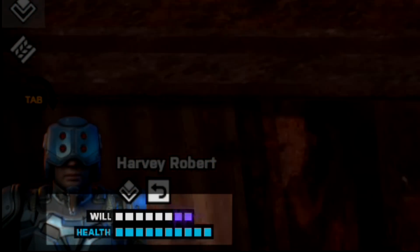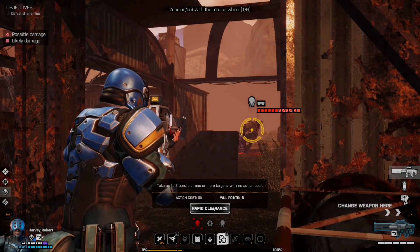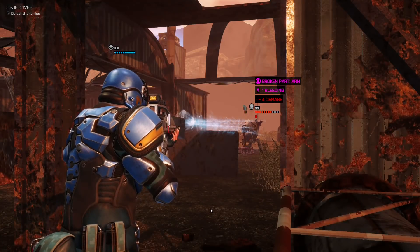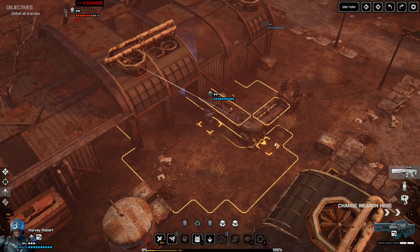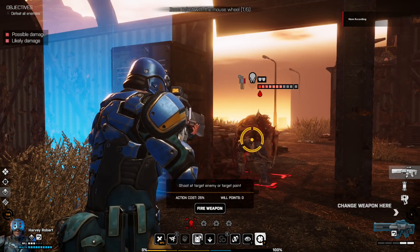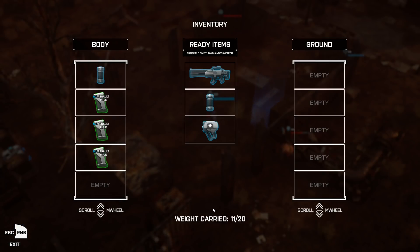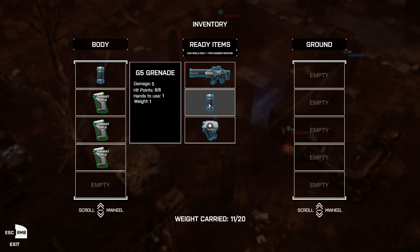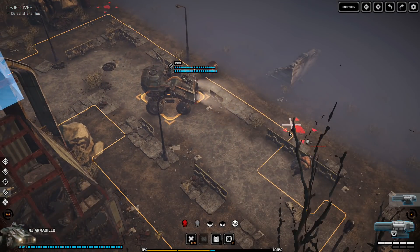There's also a will point system. Special actions like different attack variations cost will points to perform, meaning you can't use those abilities all the time and need to be careful about their cost. Defeating aliens on the battlefield gives your soldiers some will back, so it's an interesting resource that needs to be managed. There are also a lot of different action types in Phoenix Point — your basic things like movement and firing, but also inventory management, picking up or dropping items, entering and exiting a vehicle, you name it. Oh yeah, Phoenix Point has a vehicle, which is as awesome as it sounds.